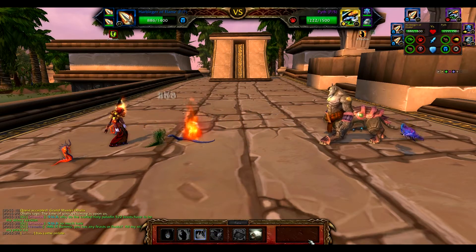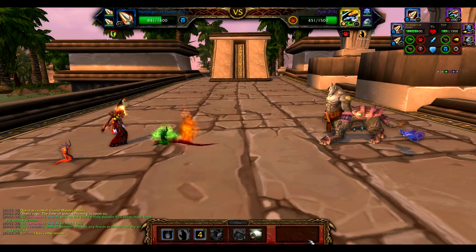Pith opens with Vicious Fang. That's going to do a little bit of damage every round. It's not too big of a deal to worry about. We've got plenty of Harbingers to go around — they're like Doritos. Use them all you want, we'll make more.